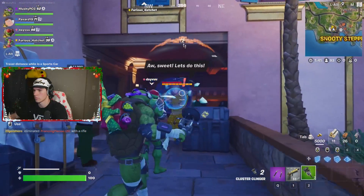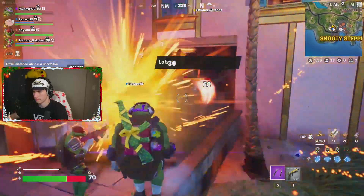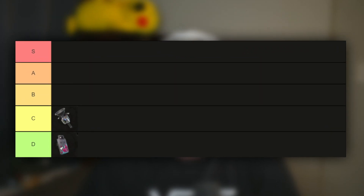Moving to C tier, at the bottom of C — meaning closest to D — is the Cluster Clinger. I definitely think these are an upgrade from the clingers we've had in the past. However, I still don't ever find myself having a use or a need for this specific item, so I'm going to have to put it lower on the tier list personally.